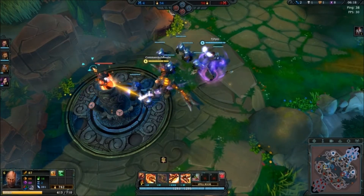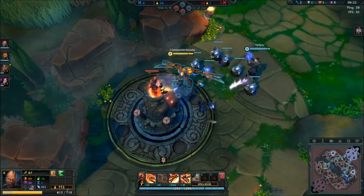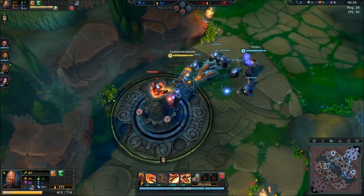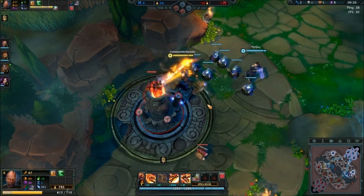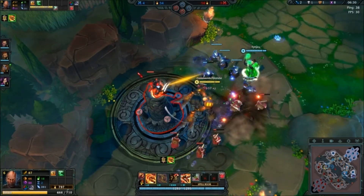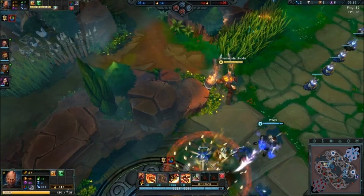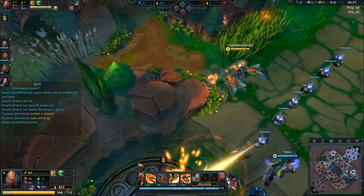I'm gonna go ahead and go for this tower. Looking at Basco himself, he looks pretty damn cool. He's got two giant axes — and he's got kind of like a fiery look to him, there's effects.